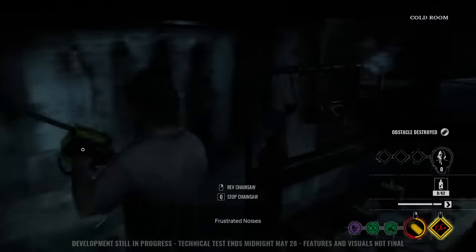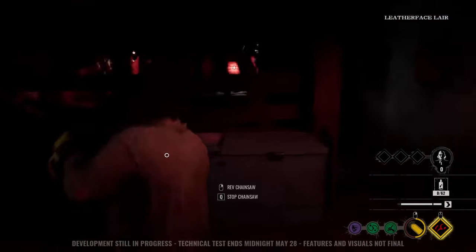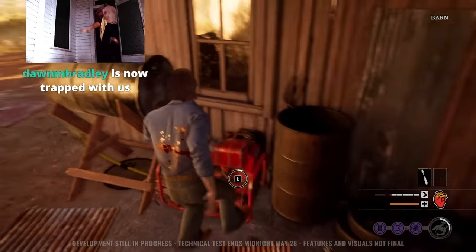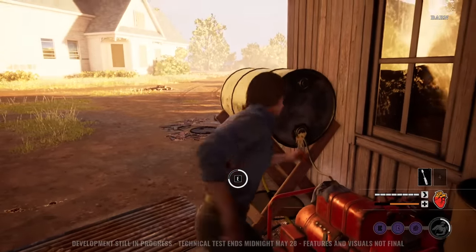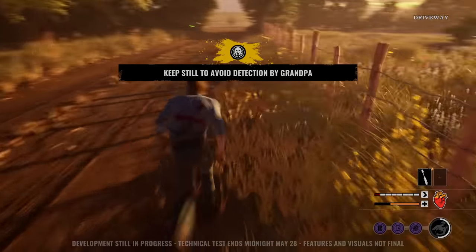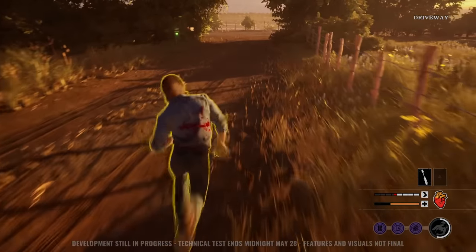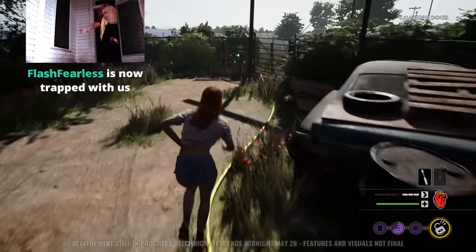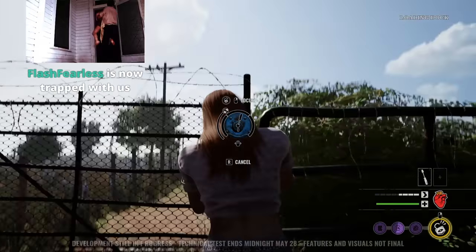Let's quickly break down every possible victim exit in more detail. The simplest is the main gate — it's just powered by a generator. A victim simply has to kick the gen off and they are free to escape. It's important to note that as a family member, after a period of time you can turn it back on again. However, it took quite a bit of time before this option would become available. For the rear exit, victims have to turn the battery off and then go for a lock on the gate.